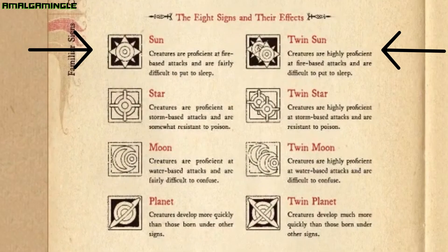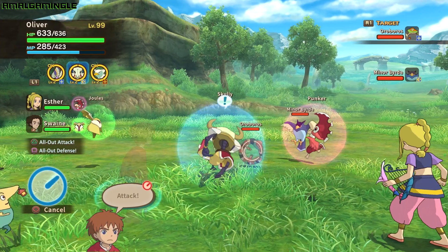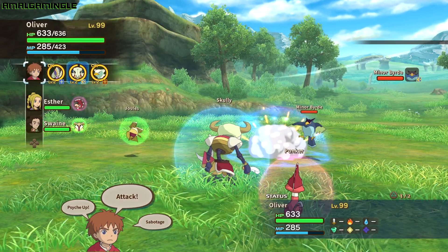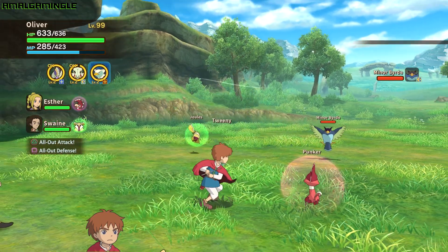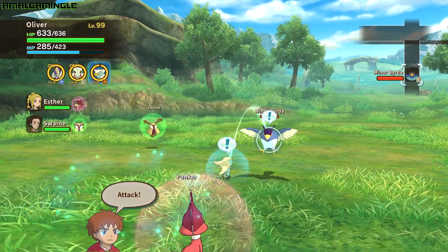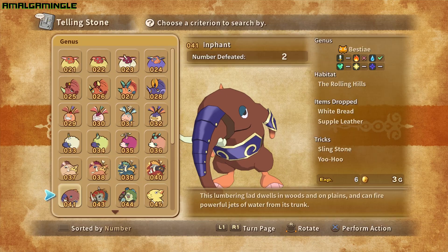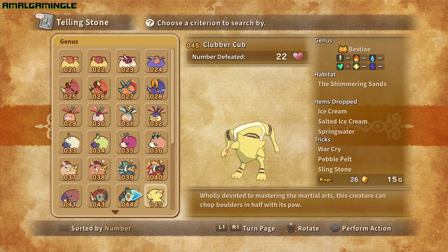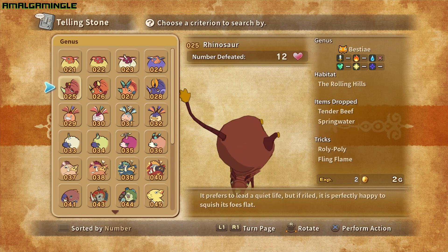Sun sign familiars have a 5% resistance to sleep and fire attacks. Sun signs are strong against moon signs, dealing an additional 20% damage, and weak against star sign familiars, therefore receiving 20% extra damage when pitted against them. A lot of first form familiars from different genus groups fall under the sun sign, but a lot of them come from the Bestiae, Dracone and Minima familiars. Infant, Clubber Cub, Ruff and Rhinosaur are Bestiae familiars with a sun astral sign.